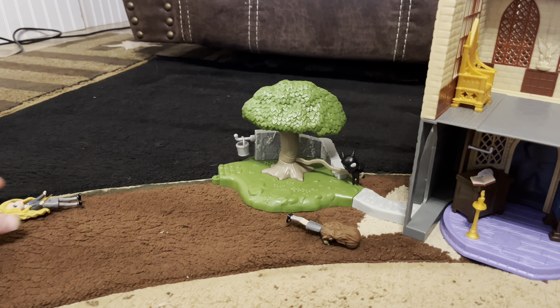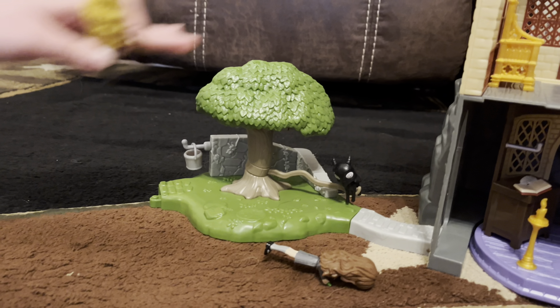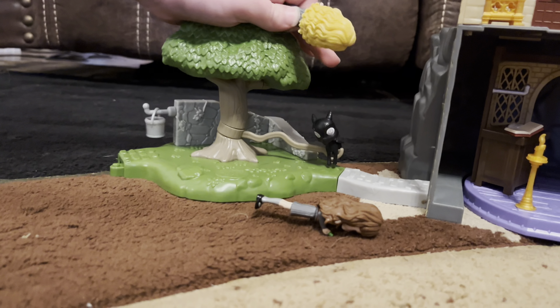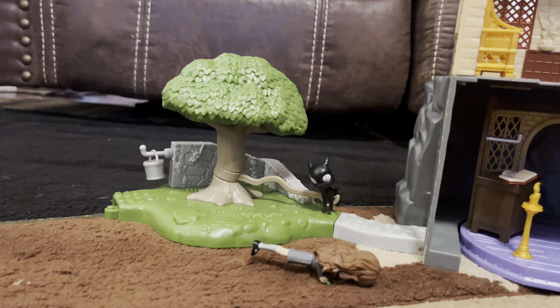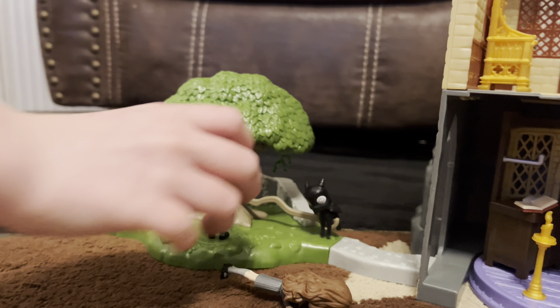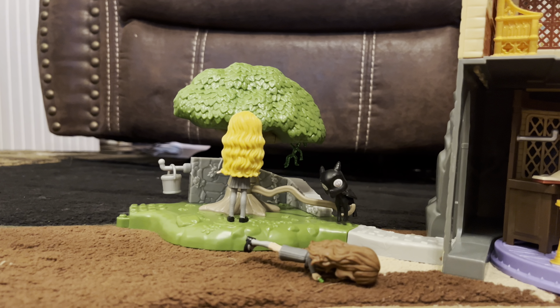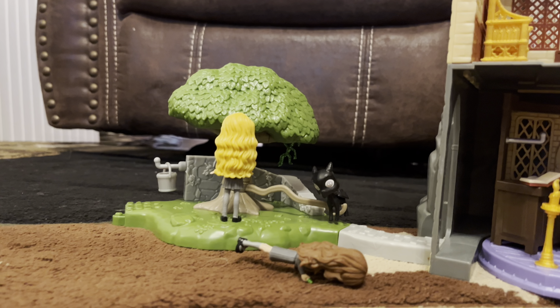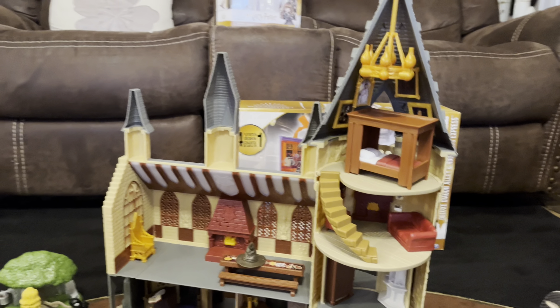Let's start outside with the tree and show the trick. That's a thestral that's learning to fly. When Luna gets close to the tree, a bowtruckle pops out of the tree - see the little bowtruckle back there? That's cute! All right, we've finished up the castle.